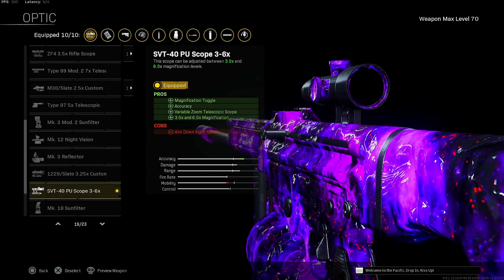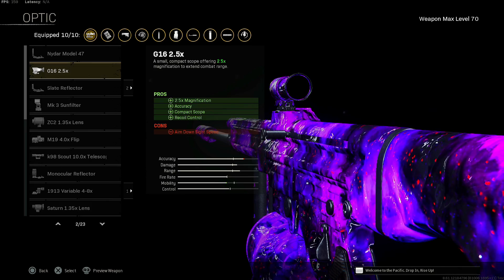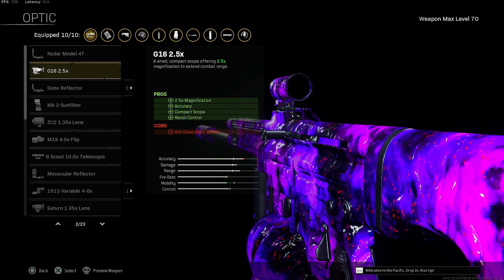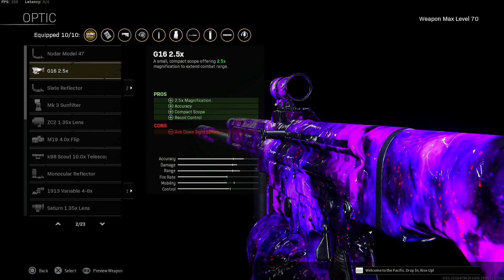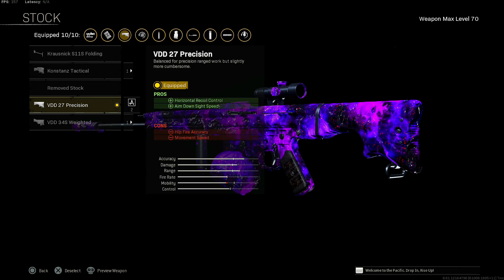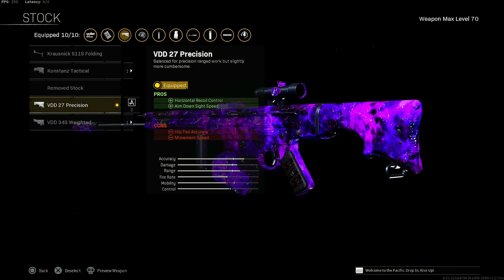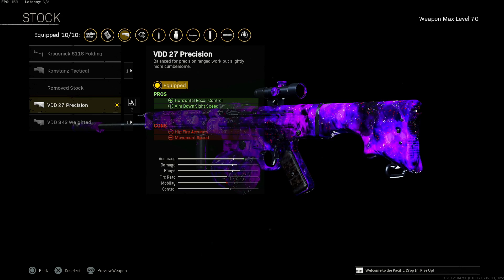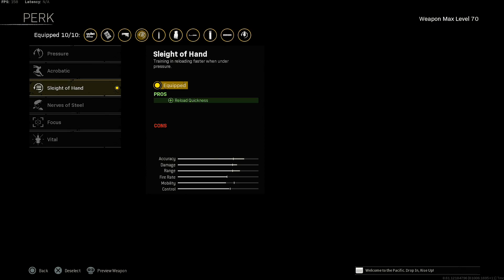Move on to the SVT 40PU scope. You can use the G16 if you want to, or if you just don't have it unlocked — completely fine. It'll work just as well, you just won't have as much magnification and you might get a little bit more recoil control. I threw on the VDD 27 precision for the increased horizontal recoil control and aim down sight speed, with a reduction of hip fire accuracy and movement — but not a big deal. Move on to sleight of hand.